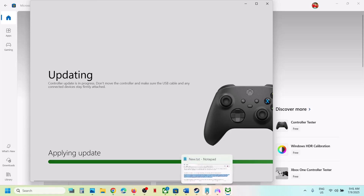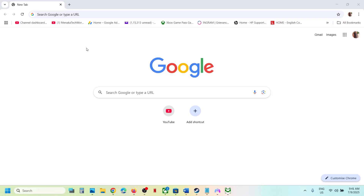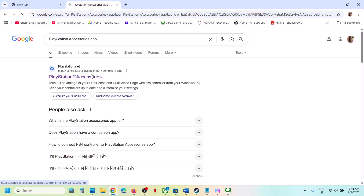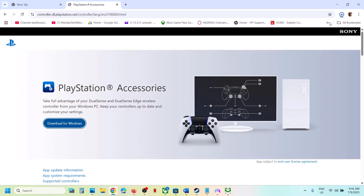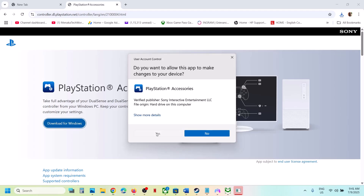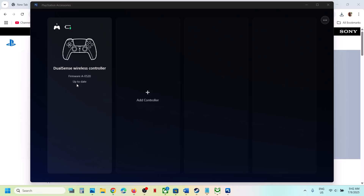Once the Xbox controller is updated, launch the game and check. Similarly, if you have a PlayStation controller, use the PlayStation Accessories app. Search for it on Google, go to the official PlayStation website, click 'Download for Windows', and run the installer. Once installed, launch the PlayStation Accessories app, connect your controller, and it will detect it. If an update is available, update your controller and then check.